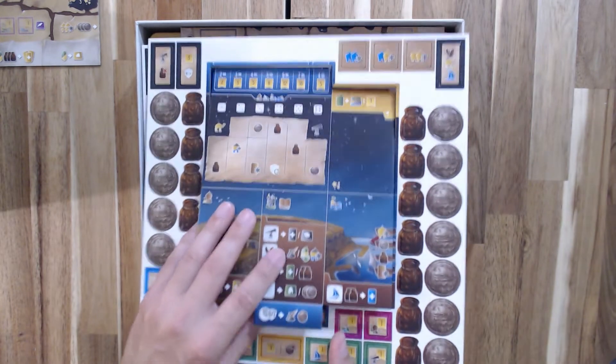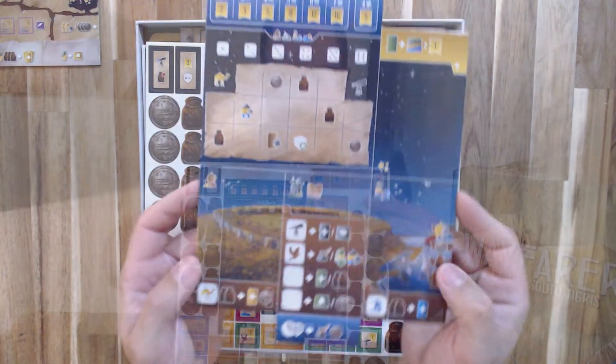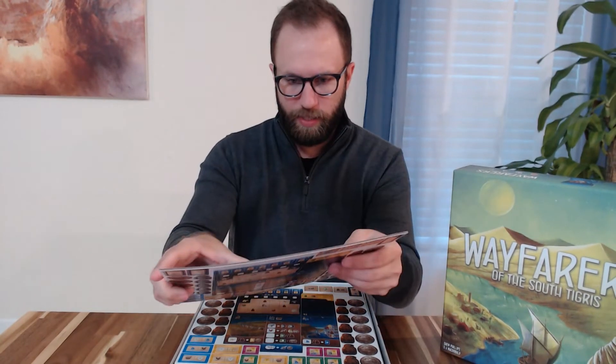Punchboard — okay, so we have punchboard. We've got punchboard provisions, we've got punchboard currency. For these provisions, there wasn't an upgrade for that. I don't know if it makes sense to keep them as is, or if I might just end up 3D printing some separate provisions. Otherwise, we've got a lot of punchboard tiles and other things in here.